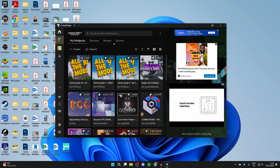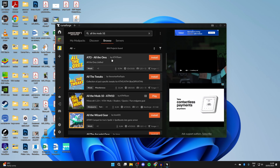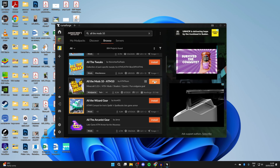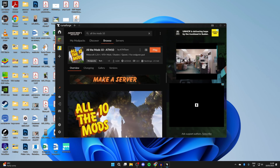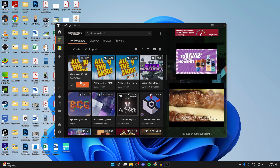To get started, we need to install All the Mods 10 on our computer for the client side. At the top, type in 'All the Mods 10' and search for it. Scroll down and find it — if you haven't got it yet, it will say Install. Once installed, it appears in My Mod Packs and you can play it, though this will just be single player.